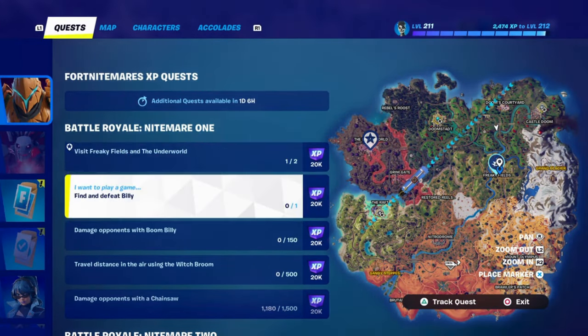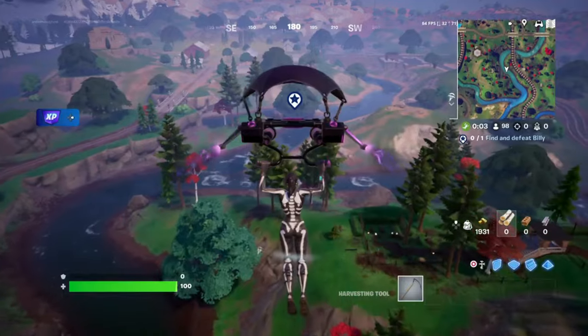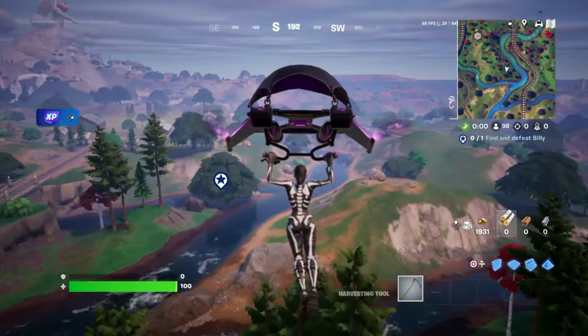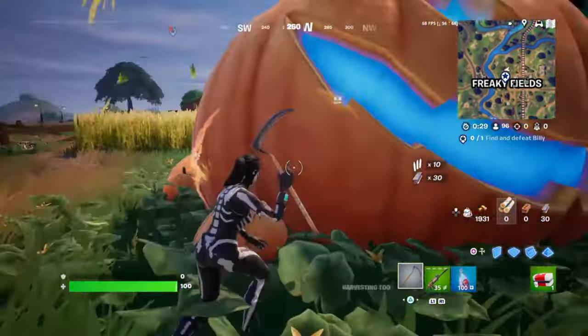When you're in the battle bus, make sure to mark Freaky Fields on your map. The sooner you jump from the bus, the better. Aim to drop as soon as you're near the area to beat the crowd. Landing early gives you a huge advantage — you'll have time to grab some weapons and shields before other players start showing up.